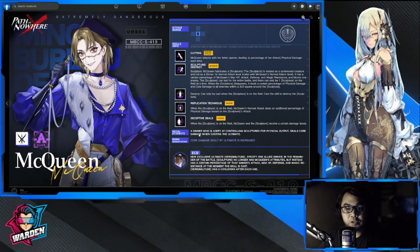Her initial attribute: she's adept at controlling sculptures for physical output and deals core damage when casting the ultimate. Core damage dealt by the ultimate is increased. Her exclusive crime brand — Specify One — allows a chosen allied sinner to remain for the battle; the sculpture then takes on a certain percentage of that sinner's attack, max HP, defense, and magic resistance at the time the skill is cast, with a cooldown after each use. This is great if you pick a sinner with high attack stats.